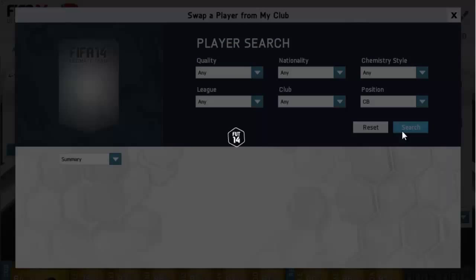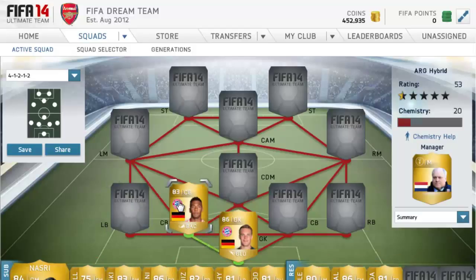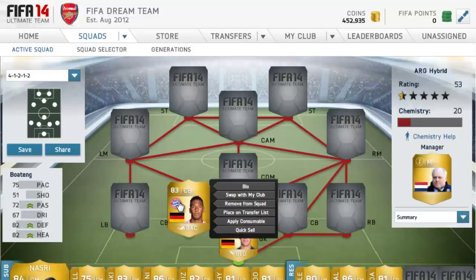At center back we have Jerome Boateng. He's really good — he's quick and he's got good defense and good heading. He's the upgraded A3 version and he's a really good center back. He's also tall, which is good for corners and opponents' crosses.